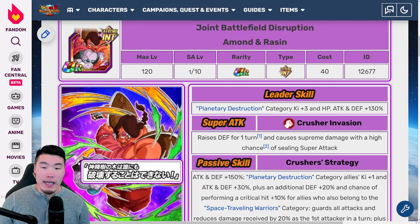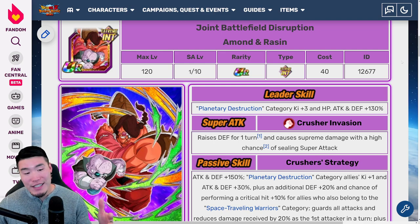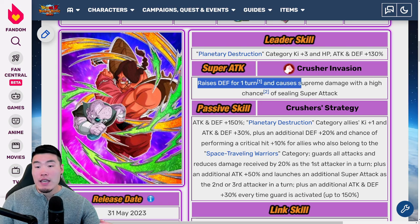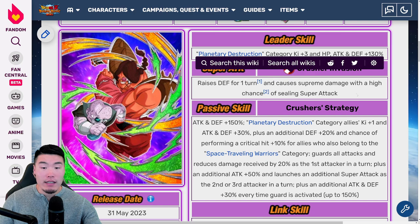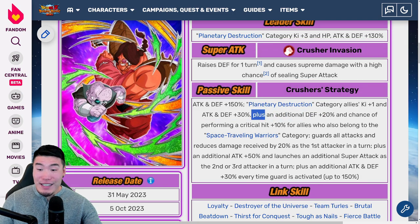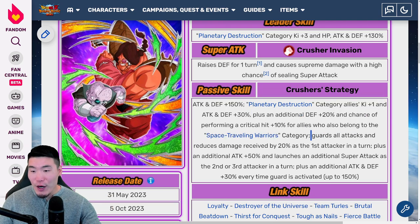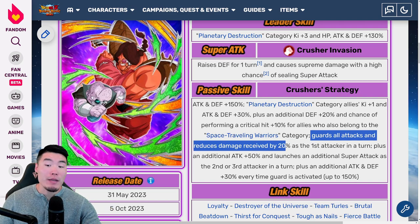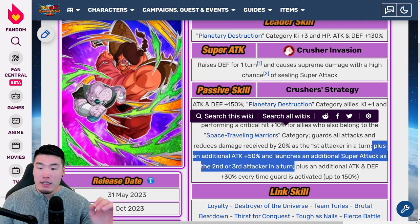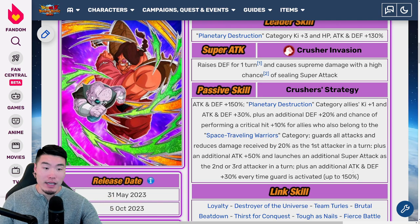Next up we have Ballsack Head Guy and Razin — I do not remember how they pronounce these names because it's been such a long time since I've seen the movie. Leader skill: Planetary Destruction key plus 3, HP Attack and Defense plus 130%. Super attack raises defense for one turn and causes Supreme Damage with a high chance of stealing a Super Attack. Passive is Attack and Defense plus 150%, Planetary Destruction category allies key plus 1 and Attack and Defense plus 30%, plus an additional Defense plus 20% and chance of performing a critical hit plus 10% for allies who also belong to the Space Traveling Warriors category. Guards all attacks and reduces damage received by 20% as the first attacker in a turn, plus an additional Attack plus 50% and launches an additional Super Attack as the second or third attacker in a turn, plus an additional Attack and Defense plus 30% every time Guard is activated up to 150%.